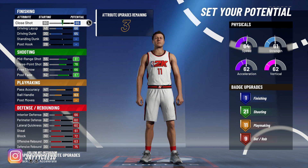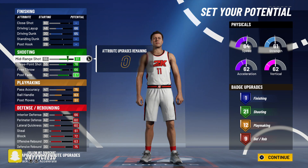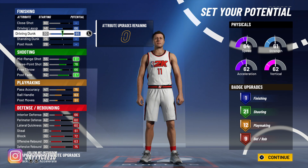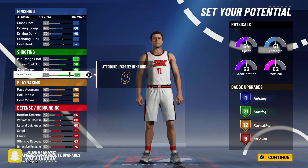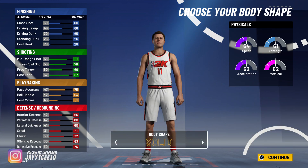You can upgrade your close shot or post moves to get 12 playmaking badges — I recommend 12 playmaking badges. The reason we put driving layup and dunk up is for fast breaks — you don't want to be missing dunks on a fast break. It also balances your badges nicely: 21 shooting, 12 playmaking, and nine defensive badges.